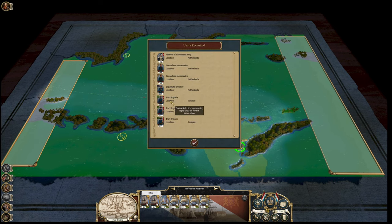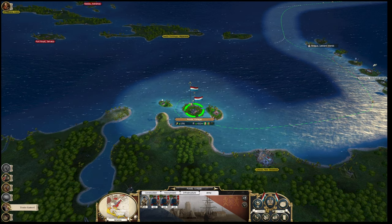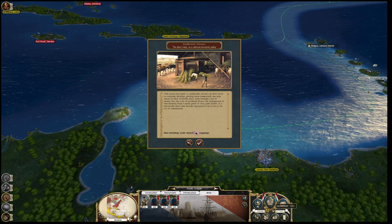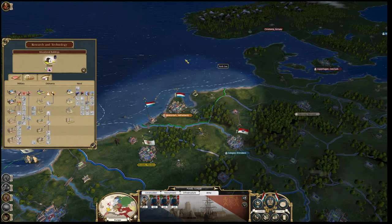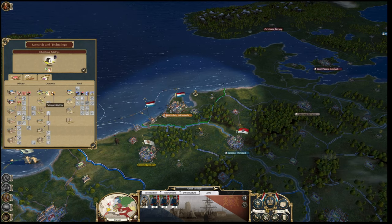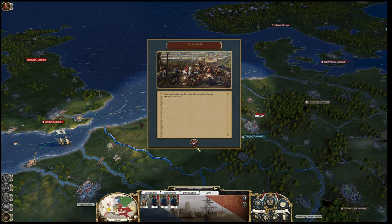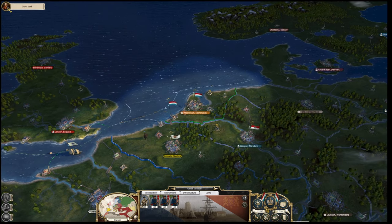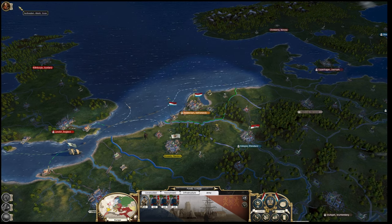Recruitment report - Netherlands and Curacao. Traits gained - all these guys get loads of extra traits. We're not going for the intellectual advance - we're going for military next, it's got to be canister shot. Canister shot is so powerful in this game, redonkulously powerful. Another task - build a naval board, 50 control points.